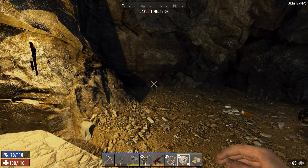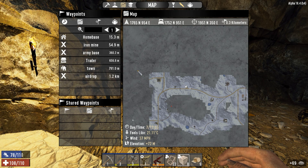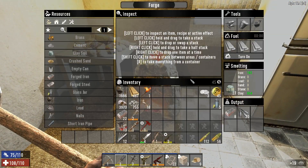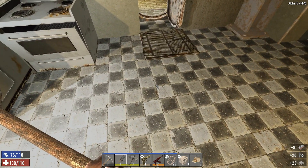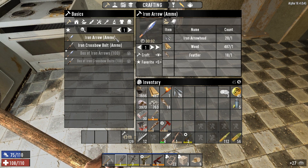That sounds like an airdrop. That's definitely in our biome. It's not far either. Let's just pass the Shotgun Messiah — could have ammo and stuff. I feel like we really need the time to work on the base though. Also going to make some iron arrows for the Horde Night. Don't have a ton of feathers, but we'll do what we can.